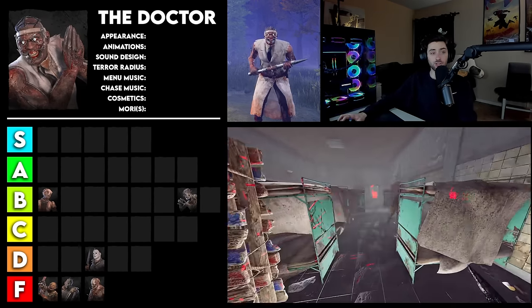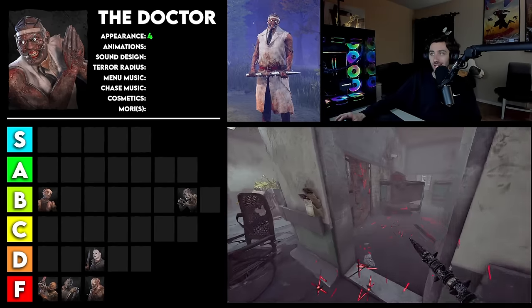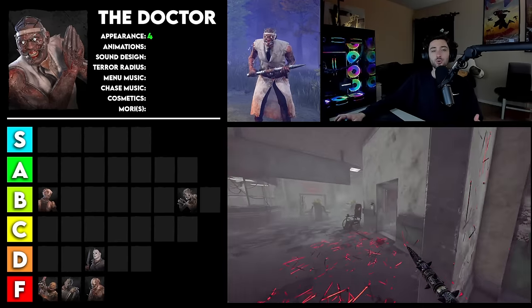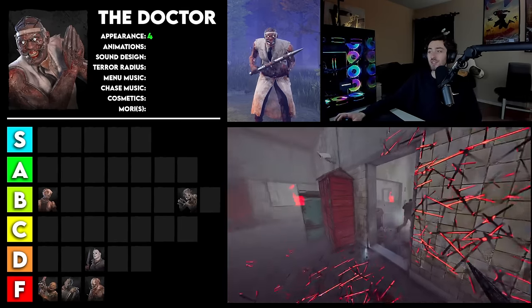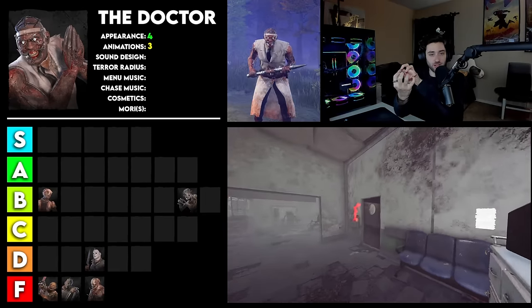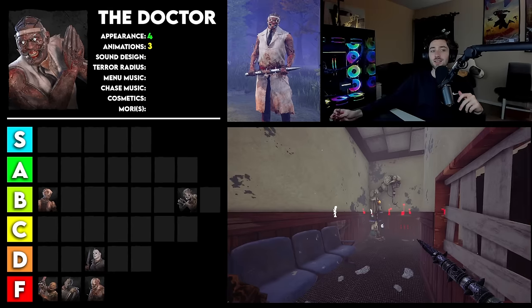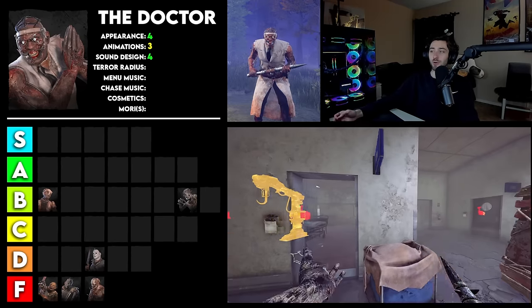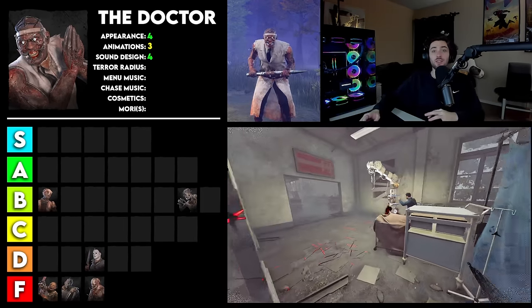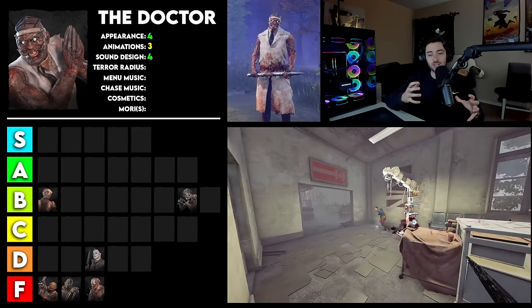Moving on to the Doctor. I'm going to give Doctor's appearance a 4. I think they did a fantastic job at making him seem sadistic and absolutely insane. The way his eyes are pried open and his mouth is pried open just works so well — he fits the vibe of DBD very well. They were able to go that extra mile to make him feel like an actual crazy, insane individual. Plus all the sparks coming out of the wires on his skin are such a nice touch. For animations, I'm going to give this a 3. I really like all of the animations — the way his hands have electricity as he's doing a static blast, the electricity coming from the ground whenever he does his static shock — it's all very cool and works really well, but it is a little simple, which is why I don't want to give it anything above a 3. For sound design, I have to give this a 4. His laughs are iconic, all the staticky sound effects when you run into one of the hallucinations, the way his static shock sounds on the other side of the map is really cool — everything comes together to create a really interesting sounding killer.